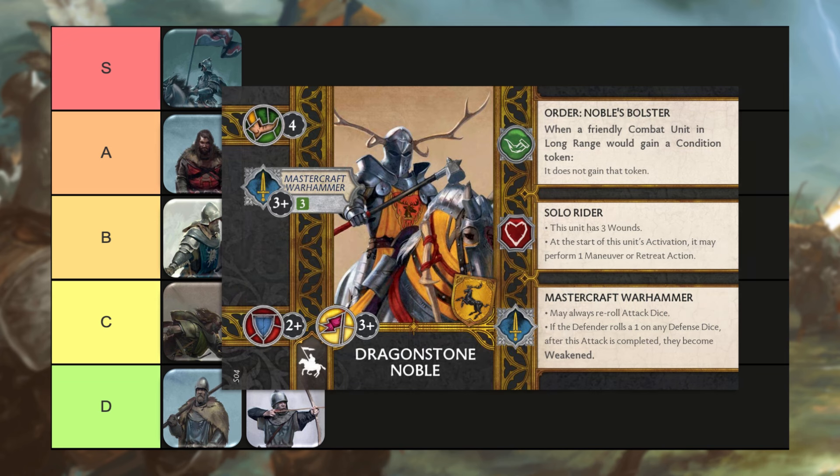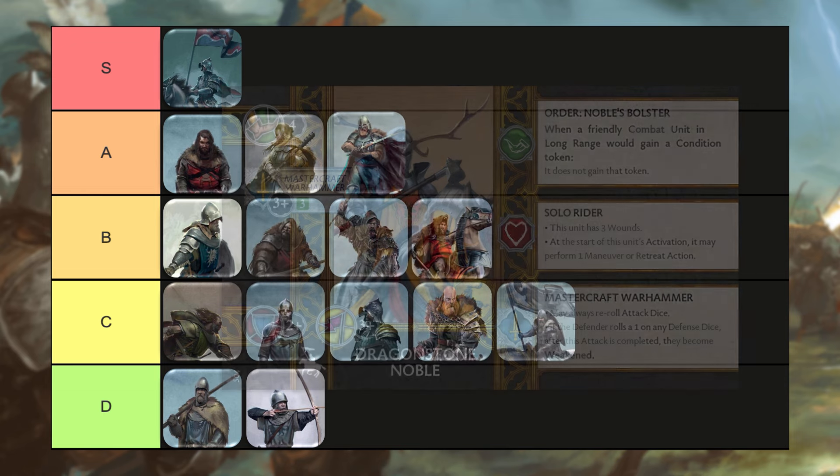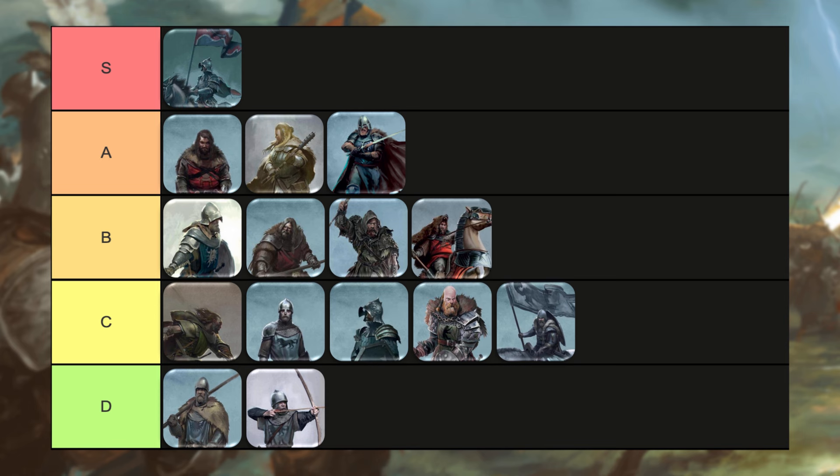Now moving on to the Baratheon faction. Our first unit is going to be the four-point solo rider unit, the Dragonstone Noble. I like the Dragonstone Noble — I think he would work okay in a high activation Brotherhood list. I like his Noble's Bolster, because the Brotherhood doesn't have a lot of ways to remove tokens. But we kind of come back to the opportunity cost question — is this the one unit out of Stark and Baratheon that you're going to want to bring? For me, the answer is generally going to be no. So he's going to go into C tier.